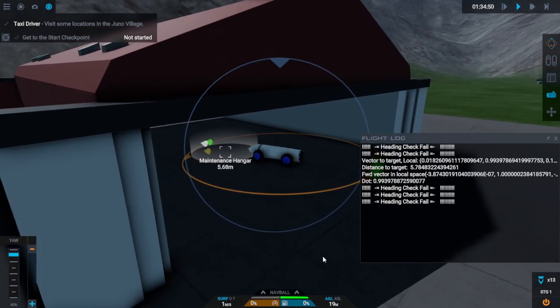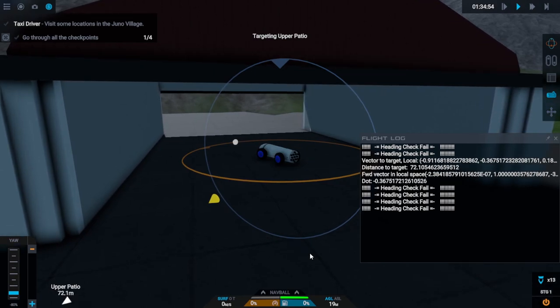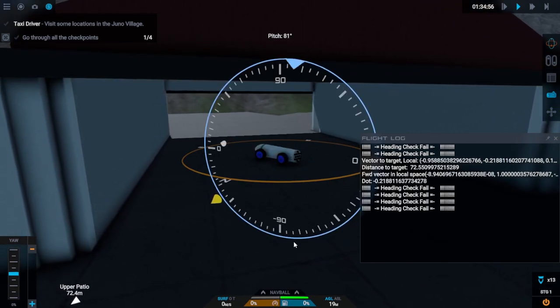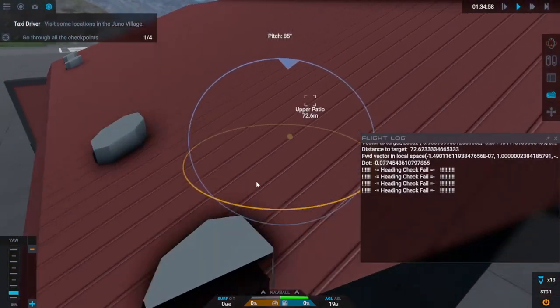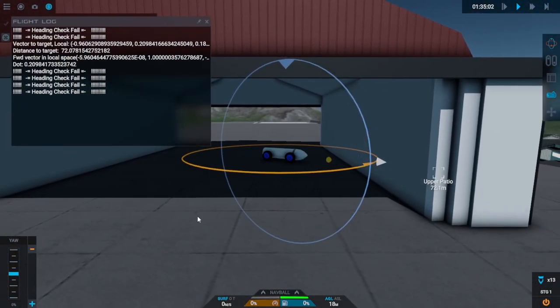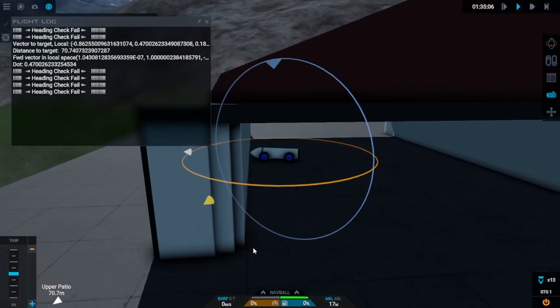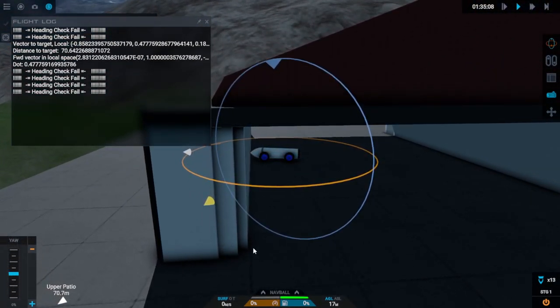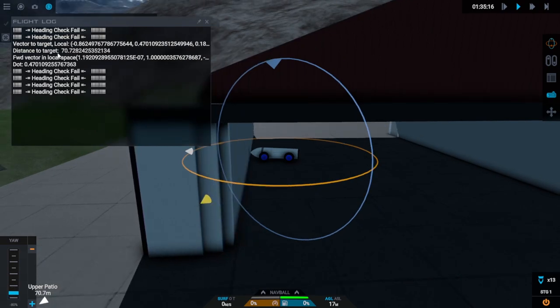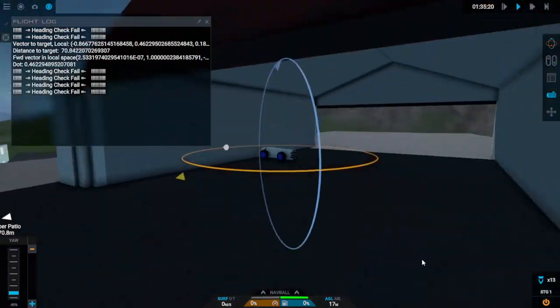For the first time ever we've managed to do that completely autonomously! We're now about to drive into a wall and I don't know what to do about that, but it's kind of cool. We're not going anywhere now because we're closer than 70 meters - we definitely need to turn down that distance check.